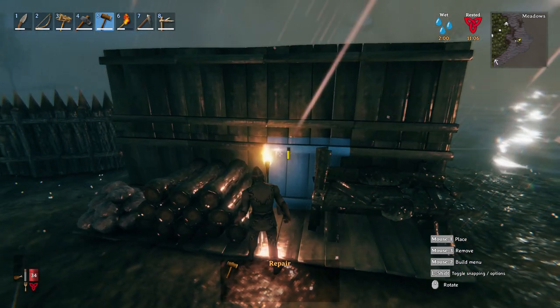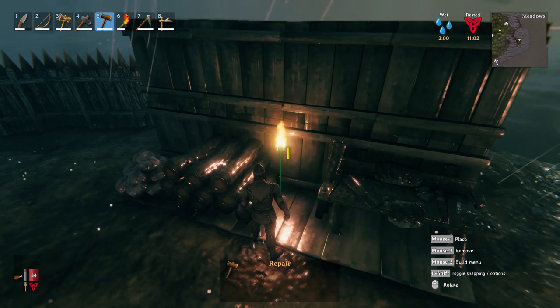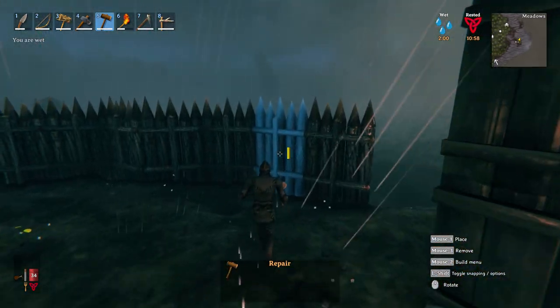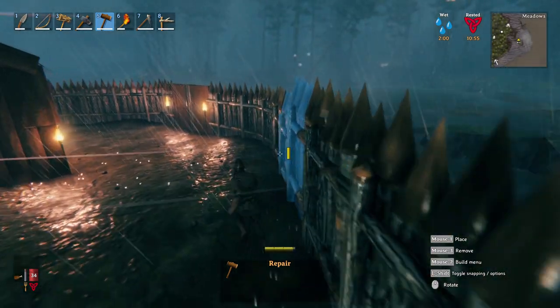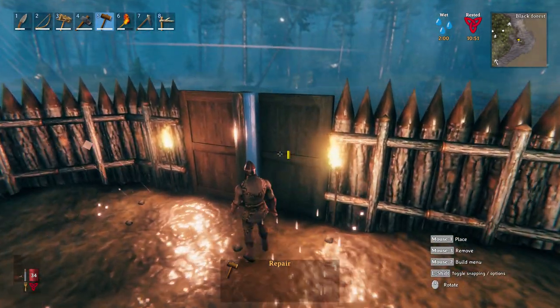There is another structure that I want to test. We're going to do the exact same type of test in the next segment where it'll be a structure just like this, but without a thatch roof. Instead, I'm going to use the floors to create a roof and see what happens there.